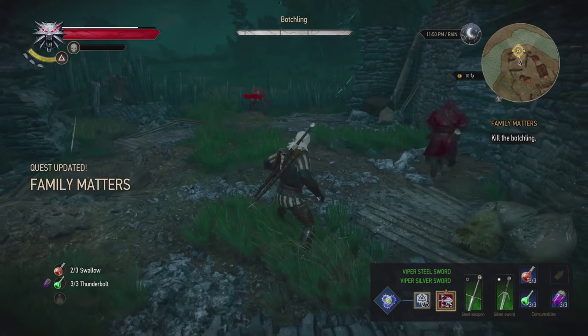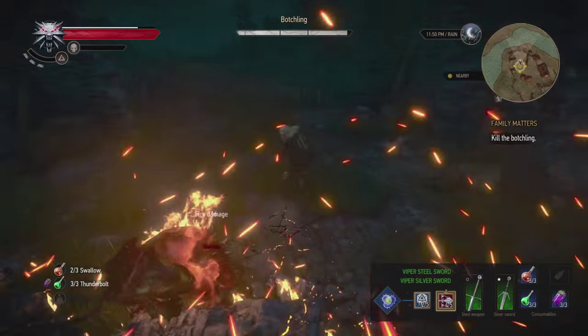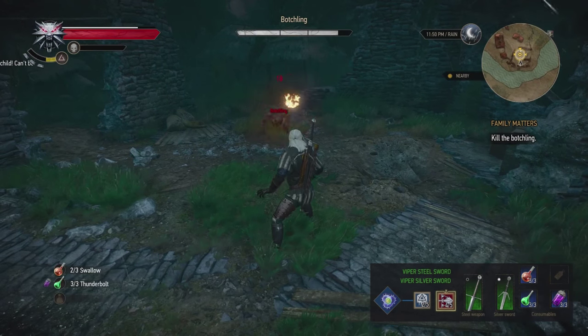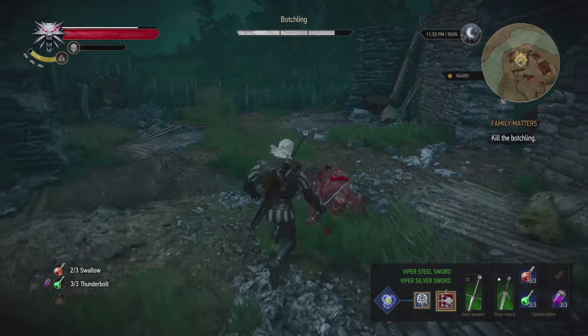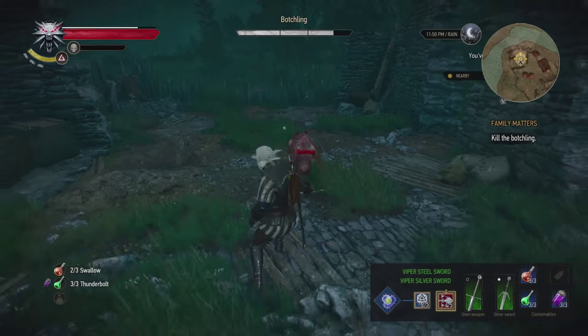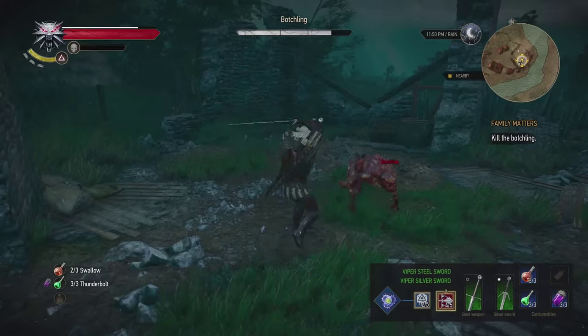I'm gonna show you guys how it's done, because you guys are having a lot of difficulty with it. The first thing you need to know is that you have to treat the botchling as an alghoul. Alghouls and ghouls are very feisty, they can attack really quick, and an alghoul uses spikes on his back and head that will hurt you if you do not pay close attention. That's how you have to treat the botchling.